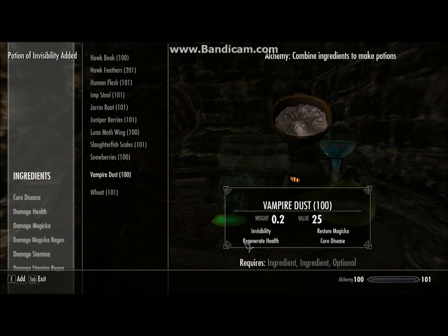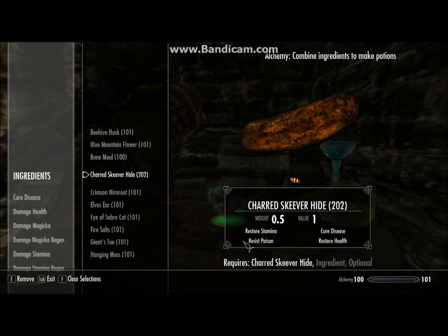Need some health or stamina? Here I use a potion made of Charged Skewer Hide and Eye of the Saber Cat. It does just that — gives you some health and gives you some stamina.